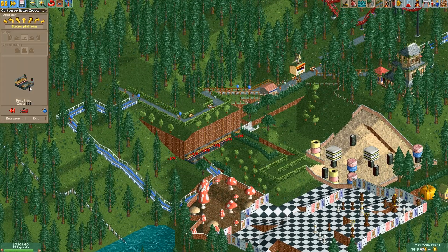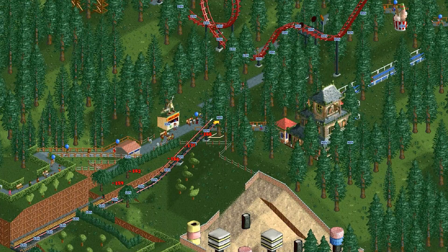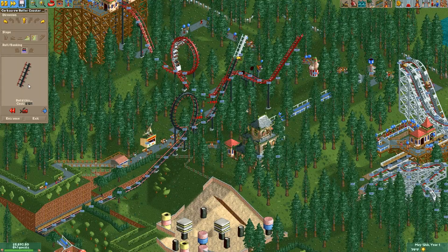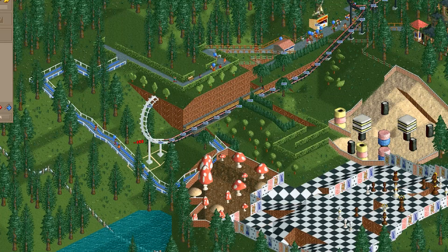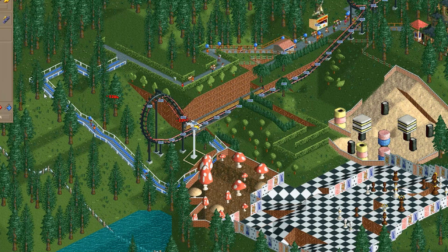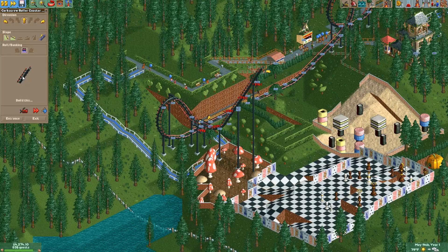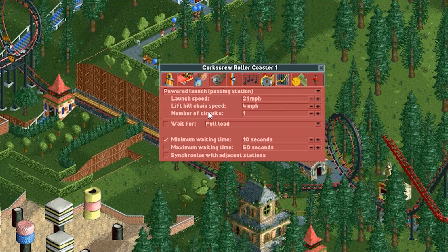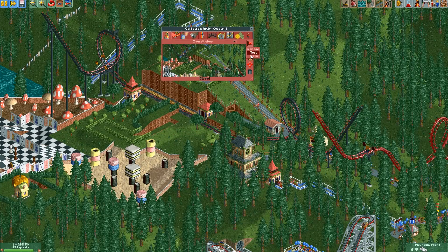I've got an idea — this will be fun. They'll launch out super fast, head up, hit an epic loop to the left, then come back down, up to a half loop into a corkscrew, to a photo section of course — can't forget one of those. Powered launch passing station — I'm gonna launch these guys at max speed. Let's test it out.